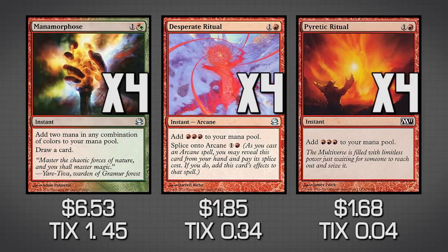We have Manamorphose, Desperate Ritual, and Pyretic Ritual. Desperate Ritual and Pyretic Ritual are almost identical — pay one red and one colorless, get three red mana. When we have Baral or Goblin Electromancer in play, these actually cost one red and get us three red in return, so we're getting a bunch of extra mana. Manamorphose, if we have Baral or Goblin Electromancer in play, costs one red to get two mana and draw a card. It's not costing anything net, so it adds one to our storm count while drawing us a new card.